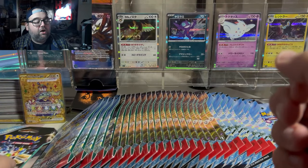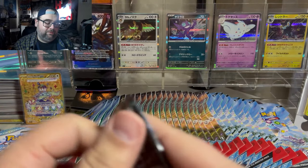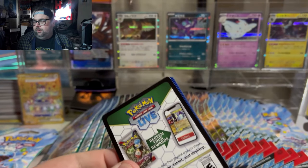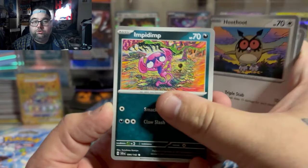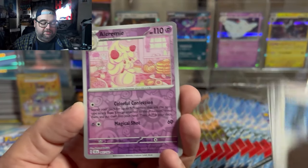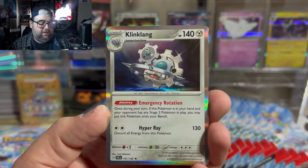My heart sank a little bit when I saw the turtle — that is the third turtle. I have pulled two gold turtles out of four or five Japanese boxes, so that is gold turtle number three. All right, Collectivire and clean thing.